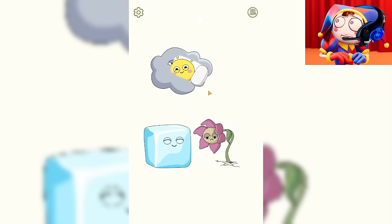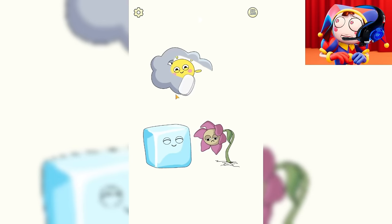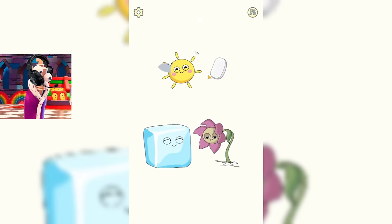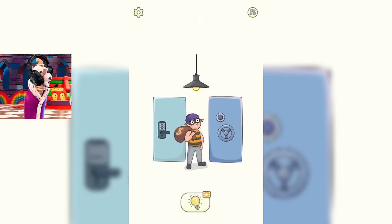Now we need to remove some of this. I think we need to remove this cloud. She definitely prevents this flower from growing. When the sun appears, it will melt this ice and the flower will receive its water. Great. We made it.